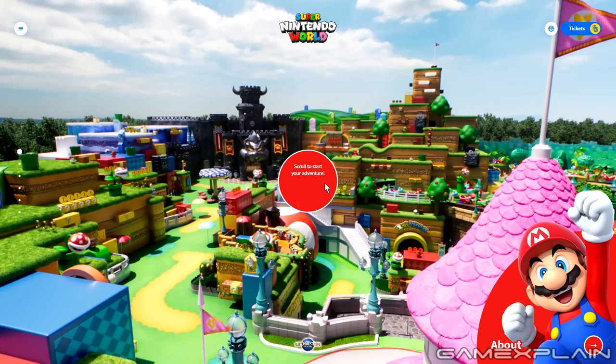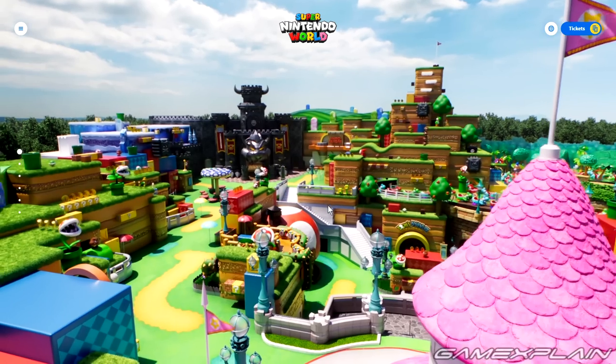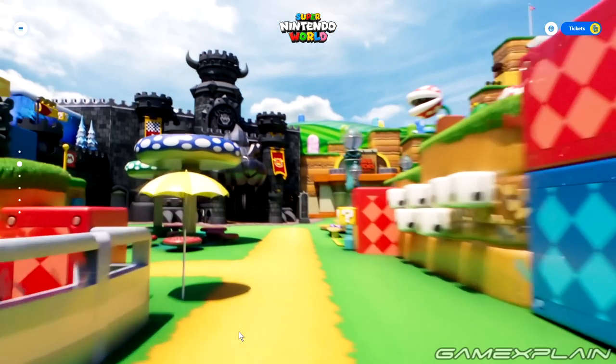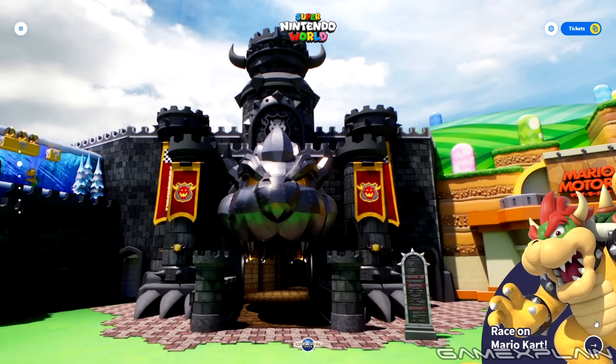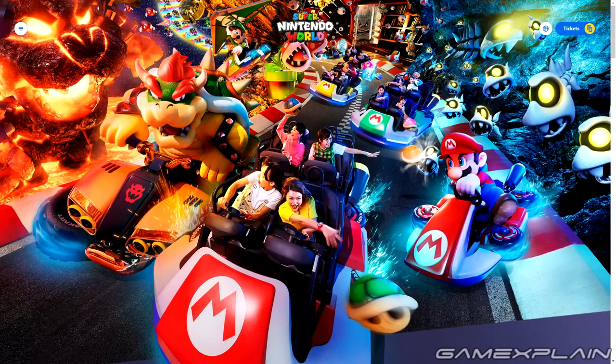So let's go ahead and scroll down to start our adventure. We're gonna scroll down, Mario went away, and wow, look at that! Right up to Bowser's Castle! Race on Mario Kart! I think I will, Bowser, thank you! Let's tap that. This is the key ride of this land.